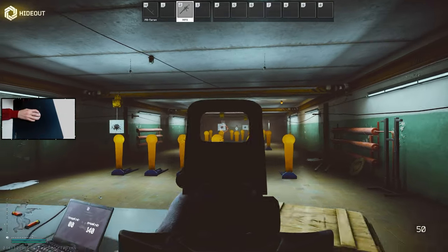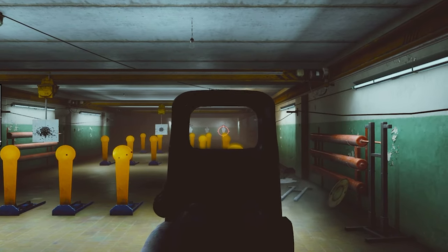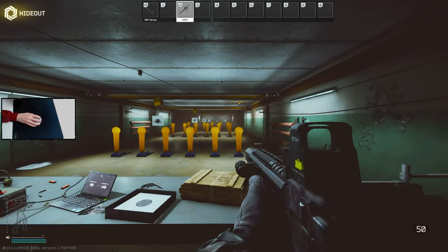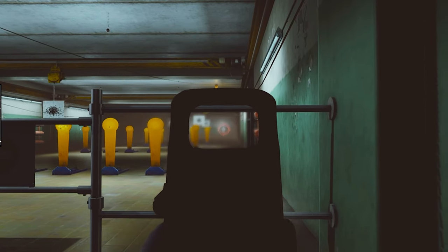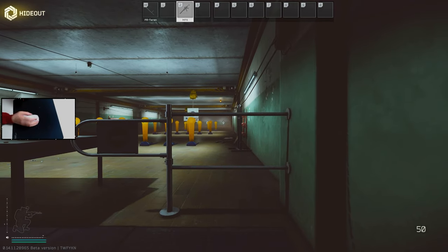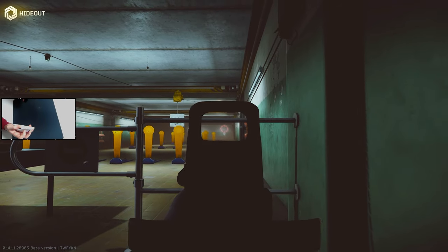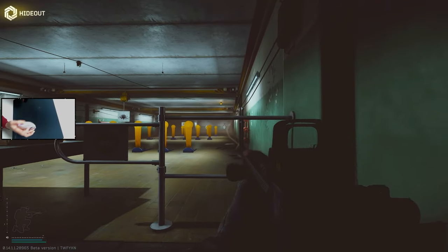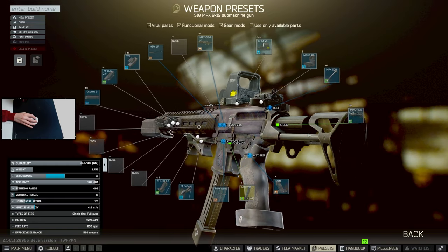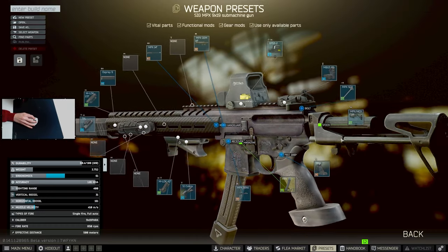It's super fun to have above 50 ergo on any gun. This is standing and spraying by the way — it literally doesn't move at all. You can probably end up killing somebody without even your hand on the mouse pad — it's insane. I just threw a reflex on it; it's preference, whatever you want on there won't make a difference. This thing has no recoil and the build comes out to about 130k.